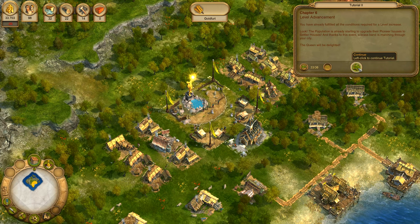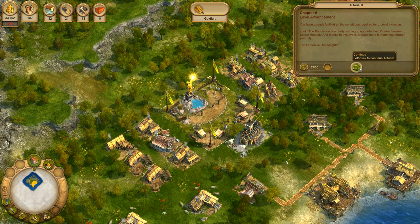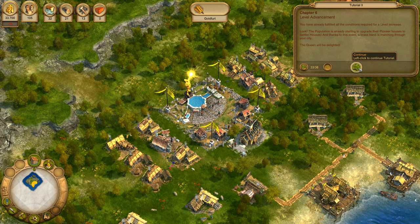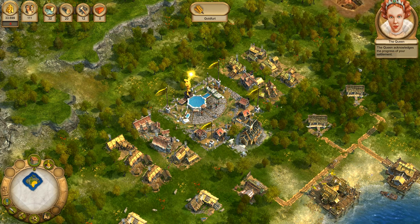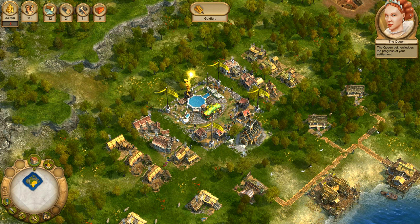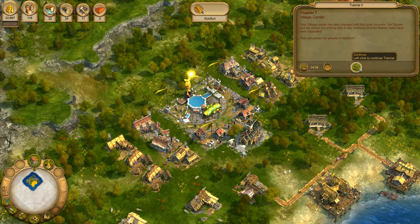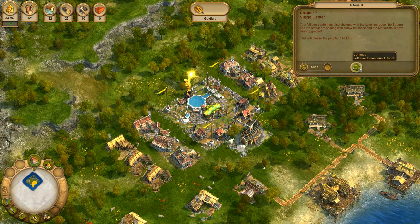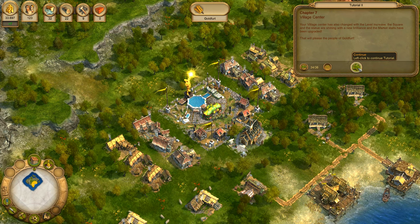You have already fulfilled all the conditions required for a level increase. Look – the population is already starting to upgrade their pioneer houses to settler houses. The Queen will be delighted. You have now achieved your first success truly worthy of respect. Your village centre has also changed with the level increase. The square and the statue are shining with a new brilliance and the market stalls have been upgraded. That will please the people of Goldfert.